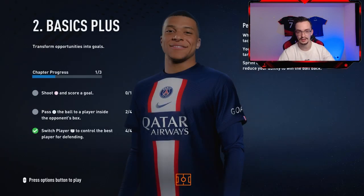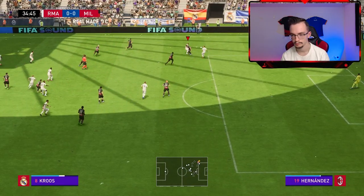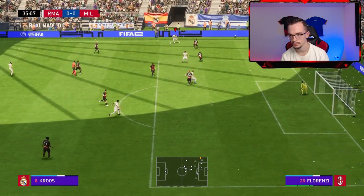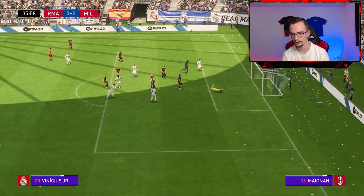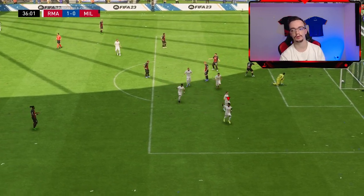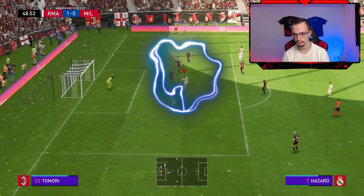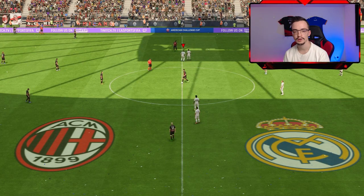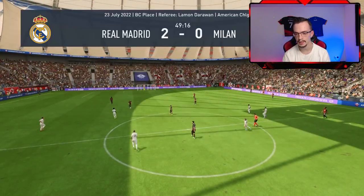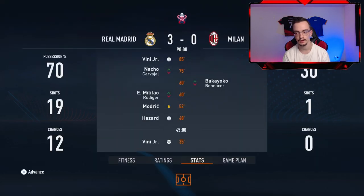Here we go for the first game. Come on Toni Kroos — make something out of this. Vinicius — there goes the first goal! Vinicius makes it 1-0 for the team. And there we go, the second goal — look at Hazard there. I'm just gonna sim the match since I think I've already won. Let's jump to the result — we have got a 3-0 win!